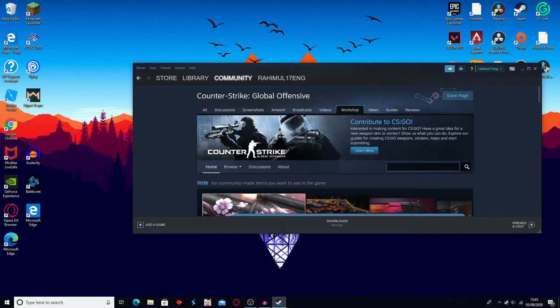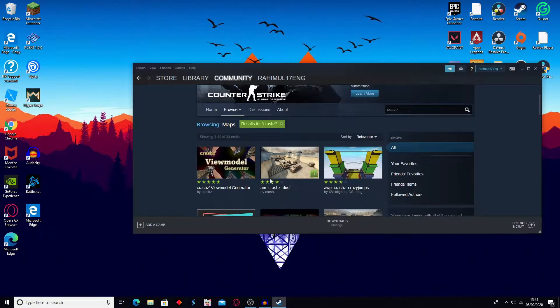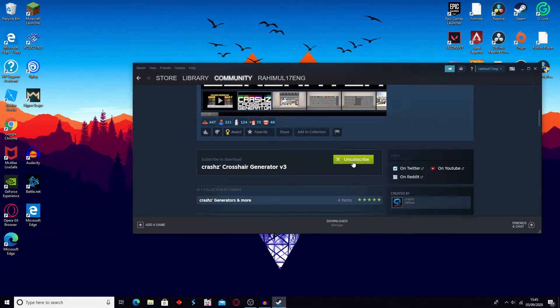Once you've done that, go on the search bar and type in 'crashes' with a Z. Scroll down and you should see a thumbnail with this picture. Click on that, and then just press Subscribe.